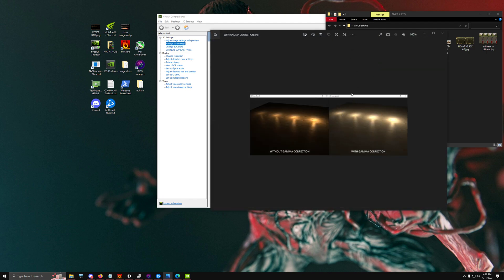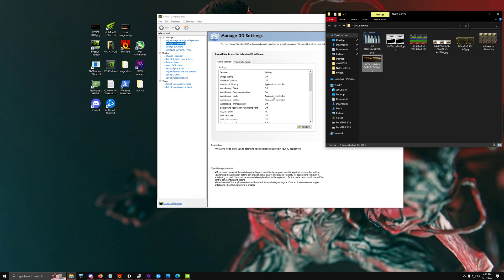Gamma Correction essentially fixes over-correction of gamma for certain games — instead of a very dark room where the gamma is really intense and colors look overly vibrant and unclear, Gamma Correction pulls that back so it just looks like a room with a bit of lighting rather than four laser beams. Keep Gamma Correction on because it can make a lot of games look much nicer.